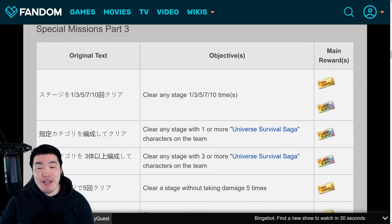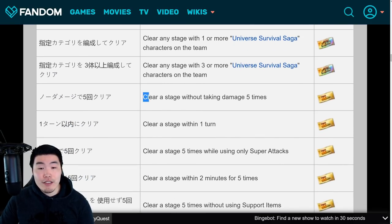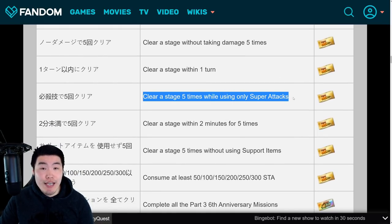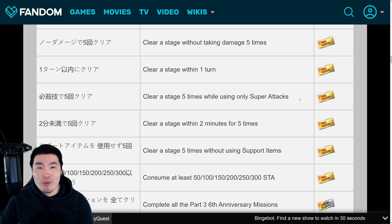Finally, we have the part 3 missions which just released last night. We're starting with some stage clearing missions: you'll be getting a guaranteed LR ticket for 1 clear, 3 clears, 5 clears, and 7 clears, and the 10 clear mission is for the rainbow ticket. Then clear a stage without taking damage 5 times for another ticket. Clear a stage within 1 turn for another ticket. Clear a stage 5 times while only using super attacks for 1 more ticket - though I'm not really sure if additional normals would disqualify it, so just do stages where you can one-shot the enemy and you'll be good to go.